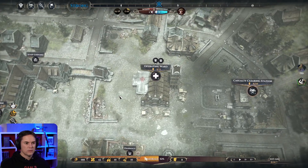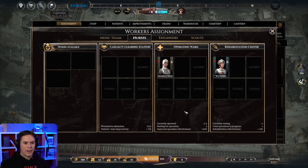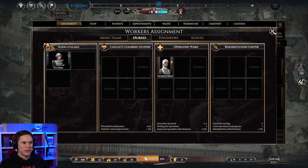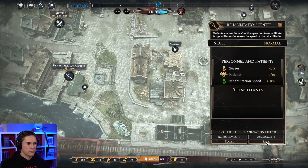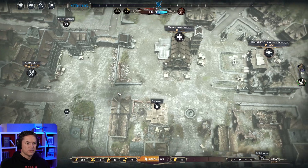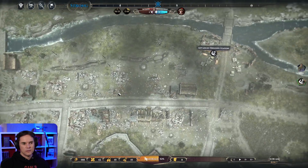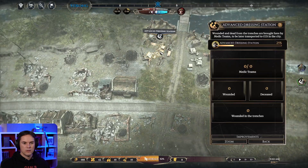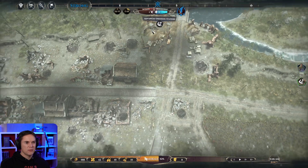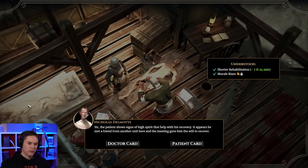Engineers reached the construction site. Do I need to tell the nurse in the rehab centre to go and rest? I need another nurse so that we've got one in each place - I feel like that would be good. Nurses are on the way. I don't think we should have to manually do that, so I think the shift system is what we need. We've got the advanced dressing station as well. I'm going to assign some medics to that. We've got something - pause. The patient shows signs of high spirit that will help with his recovery. It appears he met a friend from another unit here and the meeting gave him the will to recover. Nice.